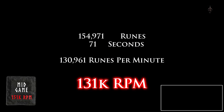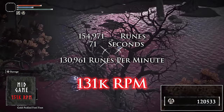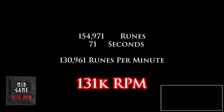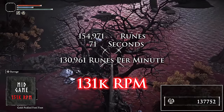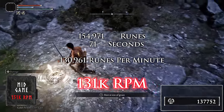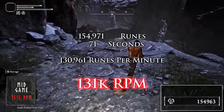Another great part of this farm is that your gold pickle fowl foot utilization is very high. Since there's no fast traveling involved and you're just resting at the site of grace and repeating, you get to use your gold pickle fowl foot for its full duration every time. And because you're not actually killing the bird, it doesn't matter if you have a strong weapon — you don't need to level up your bow, all you need are arrows which are cheap and can be bought at a merchant. For when you get access to it, this is probably the most clutch farm in the game.